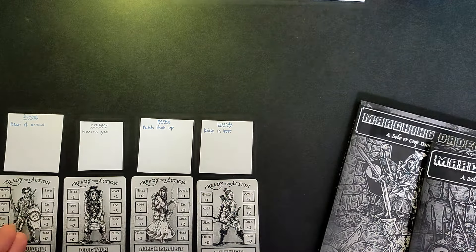We roll a 2, for a total of 3, which gives us a giant rat, a giant rat, a diseased rat, and a diseased rat — four enemies. I get those set up. We've got our four enemies lined up, our party lined up, my character sheets nearby, and we'll need the main Marching Order book to reference the enemy roll tables in the back.